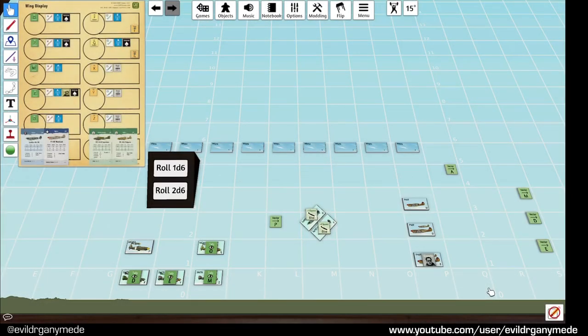Hello everyone, welcome back to Wing Leader Flight Training with me Evil.Ganymede. Today we will be discussing Escorts and looking specifically in the context of where we left the scenario at the end of the last video. We're looking at the Operation Flax scenario from Wing Leader Victories, which has the Commonwealth against the Italians in Tunisia in 1943.